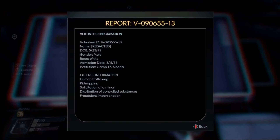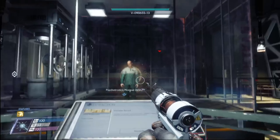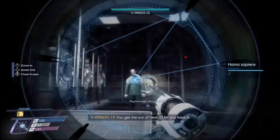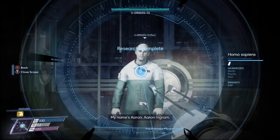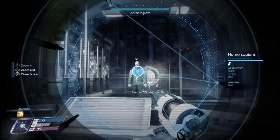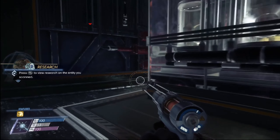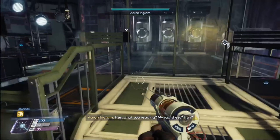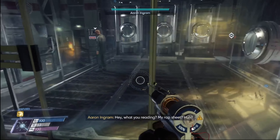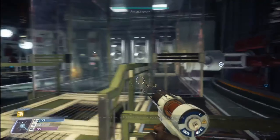Request records — volunteer ID, name rejected. Wait, it says 'white,' not 'caucasian' — that's interesting. Can I scan you? Homo sapiens, weakness is glue, psychic stun, immunity to... okay, I'm definitely gonna have to fight some people. But wait — why does it say his name is Aaron Ingram here, but in there it says redacted?